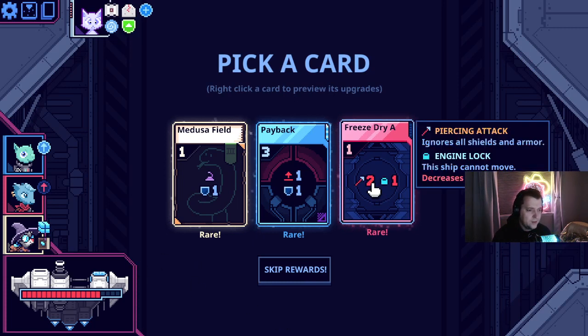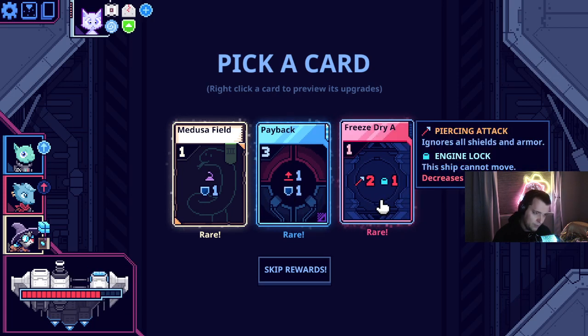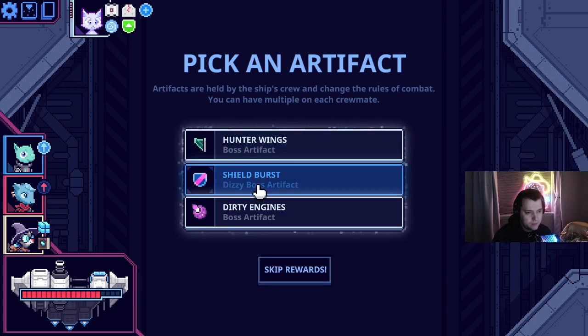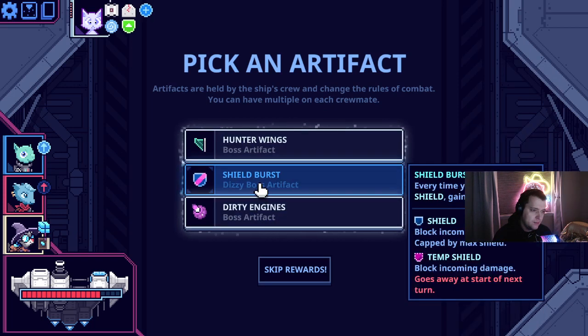Freeze dry A so they don't get to move. Payback — I think payback's actually okay, we take a bunch of hits so we don't move all that well, but we do have a scaffolding. Freeze dry A so they can't move seems also a play. If we're under half, all of our cards do more. Every time you gain any shield, gain a temp shield — let's do this. We gain a lot of shields, so we'll be able to protect our actual shield.